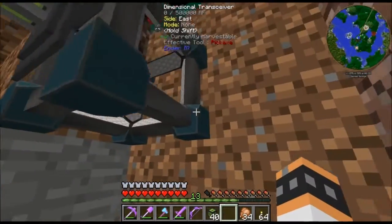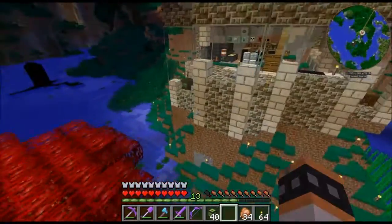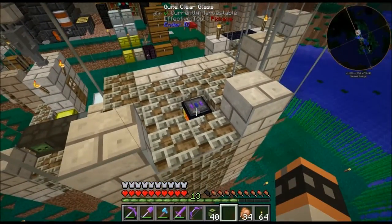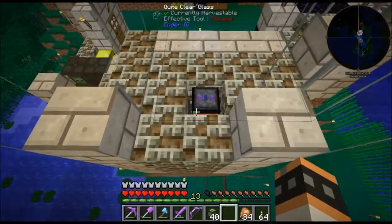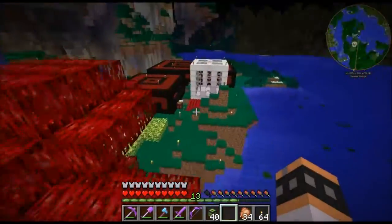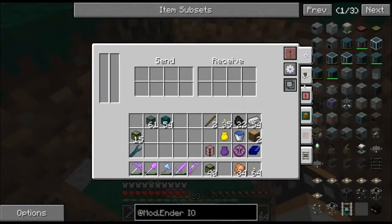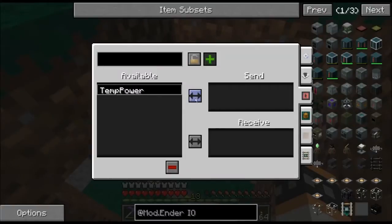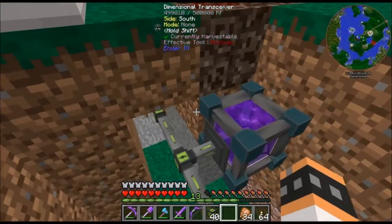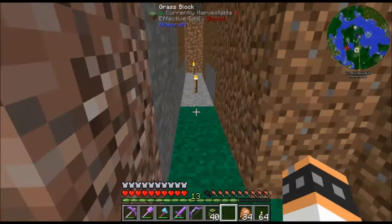This is a dimensional transceiver - it's like a tesseract. For now my energy is coming from down in here. I have nine magmatic dynamos down in there and a dimensional transceiver down there outputting it. So I just need to click in here and go to energy - this is temp power - and receive it from there. That'll give me power for everything. I need to make sure this is on extract and always on. All right, so now I got power.